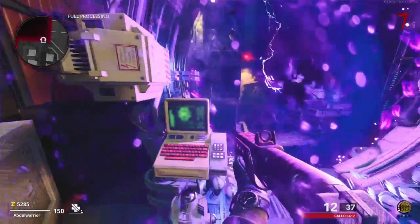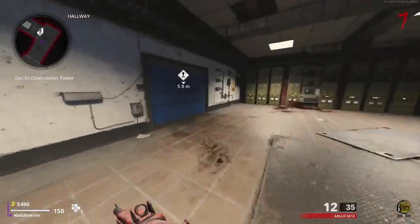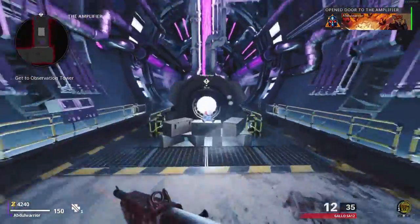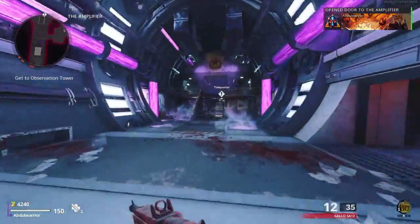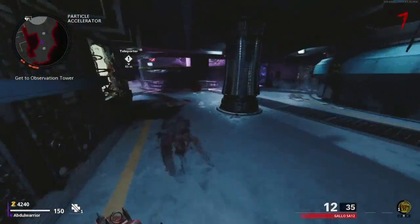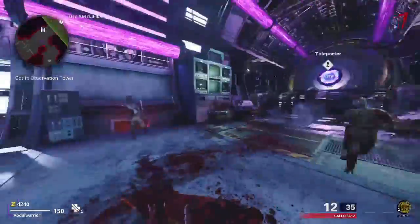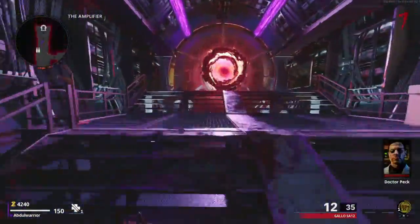When the teleporter has been fixed, teleport through it to the third area of Forsaken, where there's a large tunnel-like teleporter on a bigger scale — it's like something you'd see from The Flash. As you are approaching the fourth teleporter, an abomination will spawn from it.